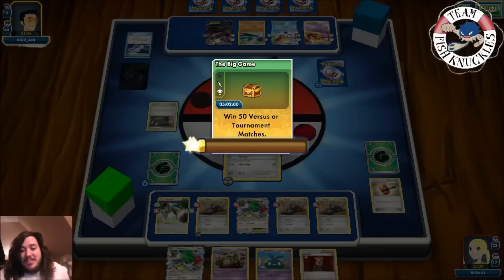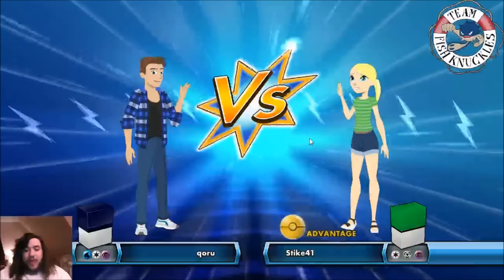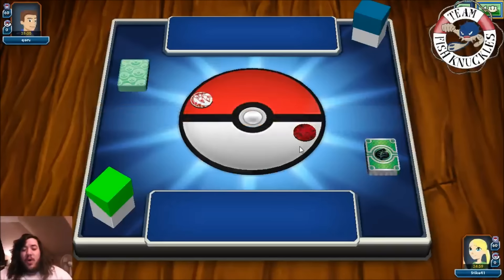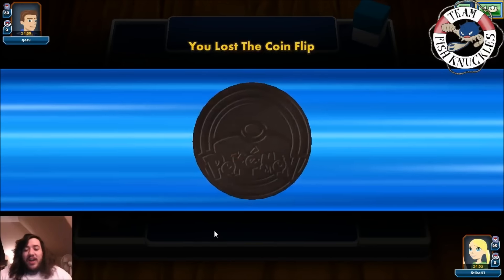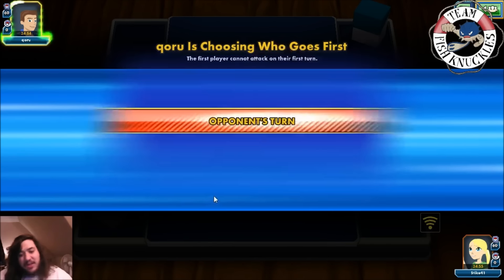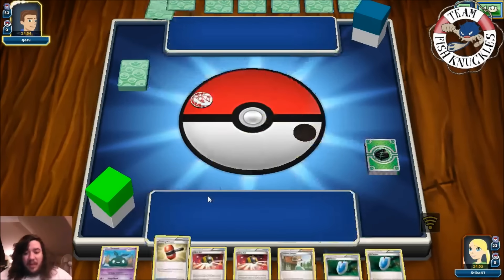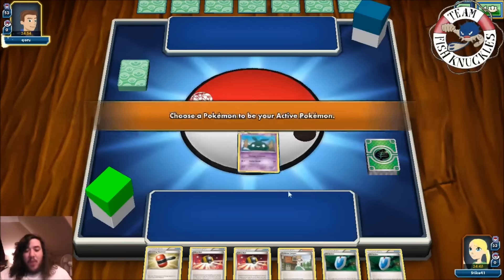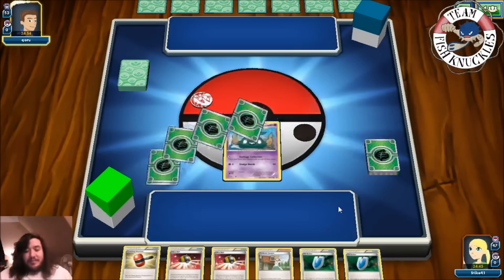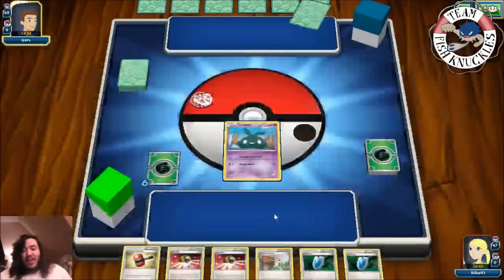Alright, one more game with the deck - let's see what happens. We're up against Qoru playing some kind of water deck. We lost the coin flip but we don't care who goes first - we just need to get four Durants down turn one and start Devouring for 16. That's not a great hand but we can make it work. They have no basic Pokemon - we'll put down Trubbish and press done. Looks like Sidestead Crobat - doesn't matter, we're going to Devour for 16.